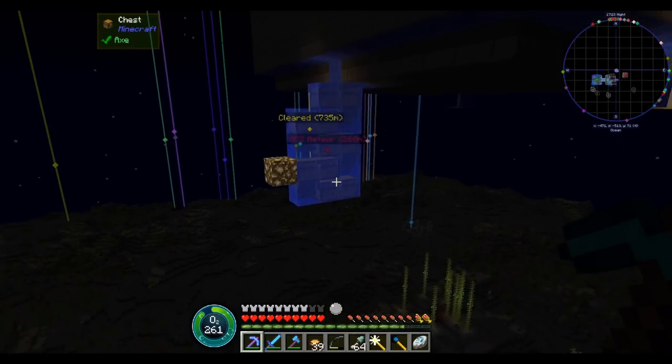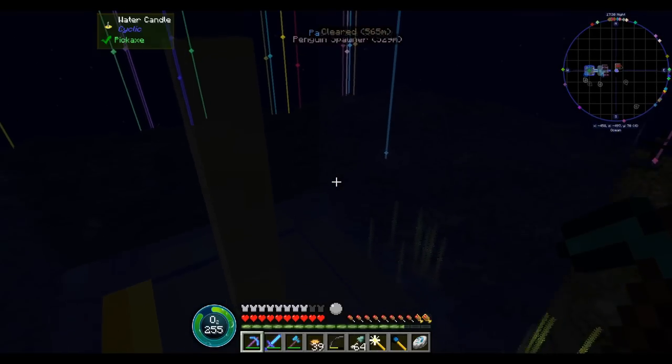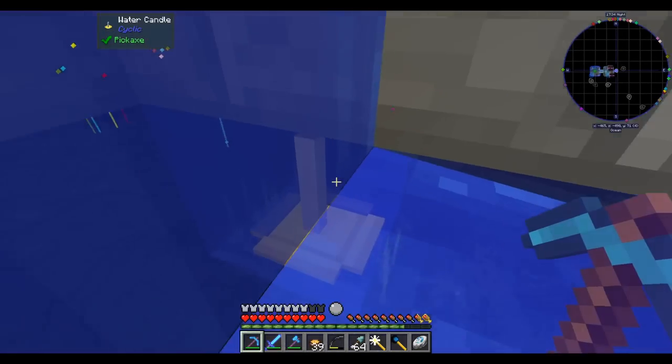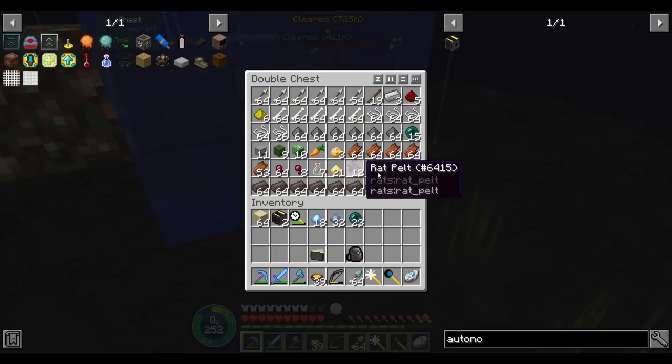I went to check our loot to get ender pearls, and I noticed we have a second water candle — no clue where it came from. I looked online briefly and it seems like it's a bug in the Cyclic mod where water candles sometimes just duplicate themselves. Not like the first one was doing much work, so the second one's not going to do much either.